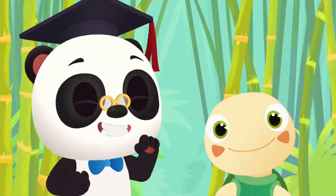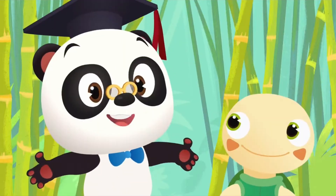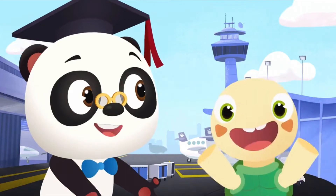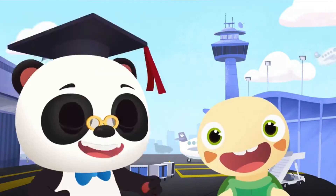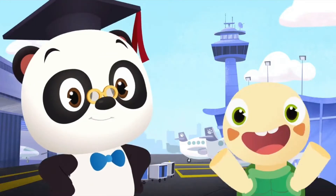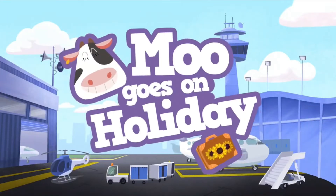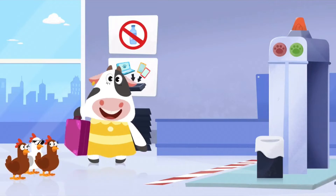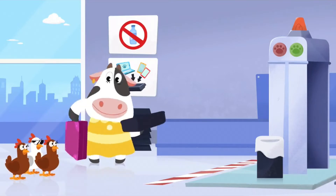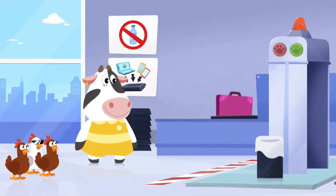Hi, everyone! It's Dr. Panda Toto time again! Let's go back to the Panda City Airport! Let's go and find out if Moo is ready for her flight to Banana Island! Moo needs to go through security with her carry-on luggage! All your things go into the tray! Don't forget to look at the security signs, too!